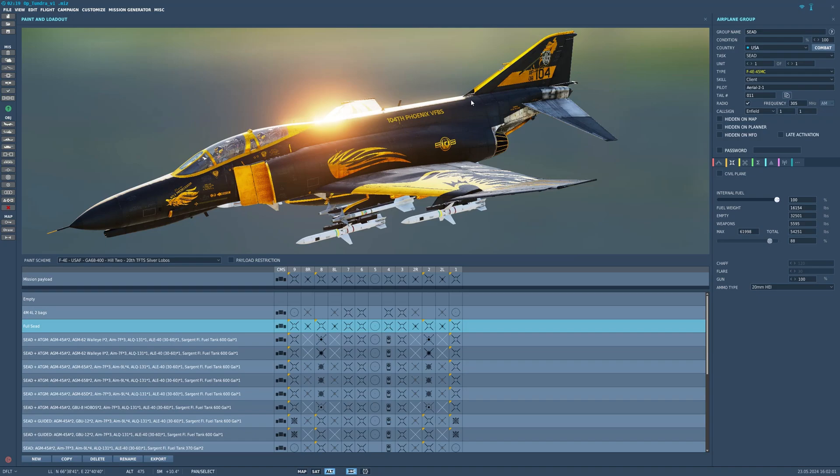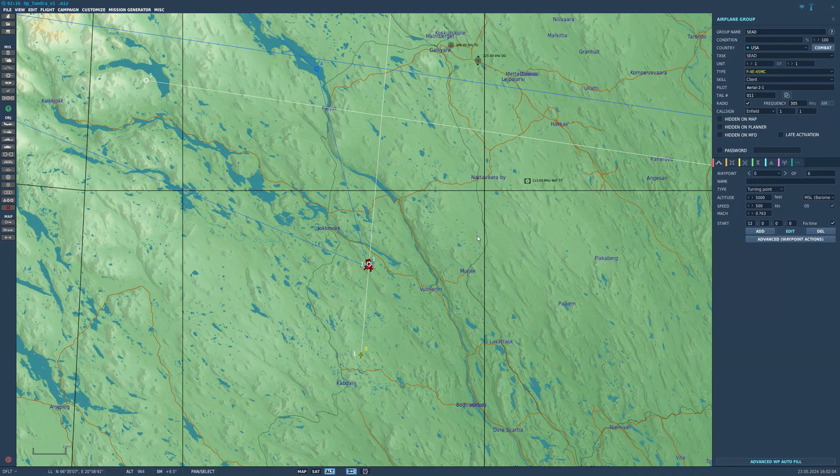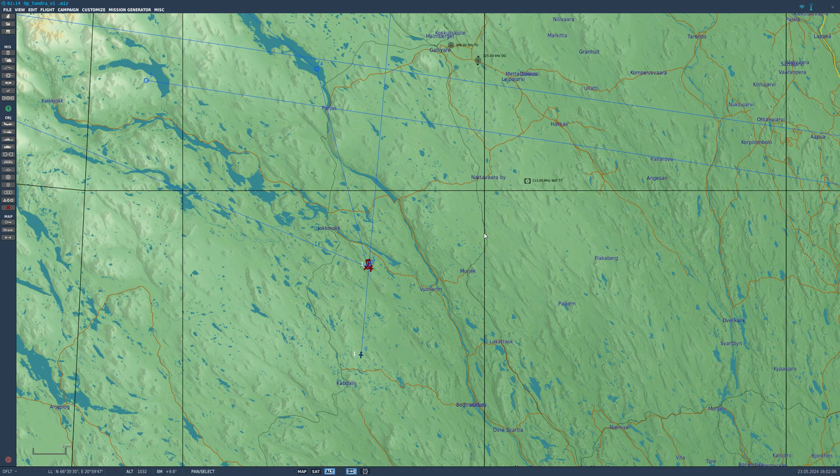You have to know in advance what threat you're going out after. You can't just go shopping like you do with the HARM and start yoloing out missiles at any SAM that looks at you. The Shrike requires you to do a little bit of homework and find out what frequency band the SAM you're going after operates on.